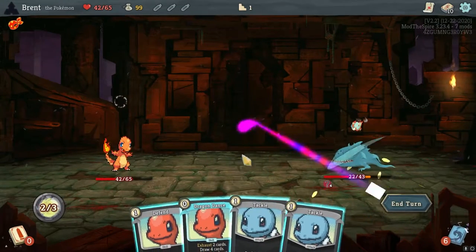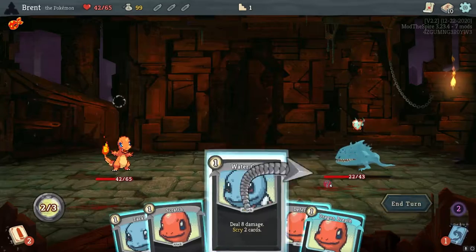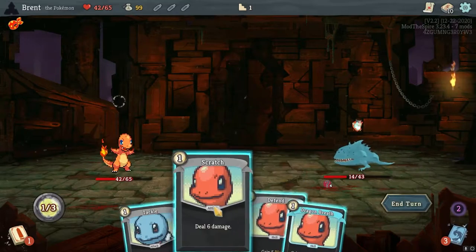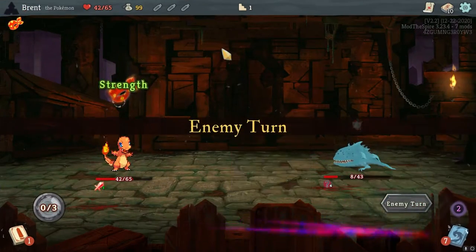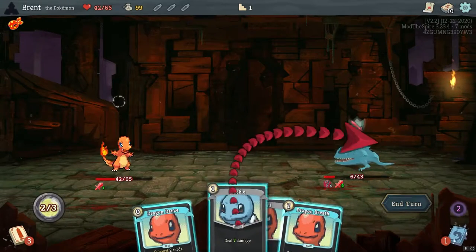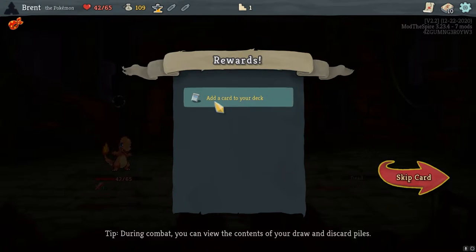That does not work the way I thought it did. We're going to exhaust two — so it defends and tackles. Draw four. Another scry here — I do want that ember next turn. This would be 10 block but I don't need it, so we're just going to see a little more damage in. We had no block so we gained the strength. I'm hoping there is a multi-attack we can use to take advantage of that strength gain.